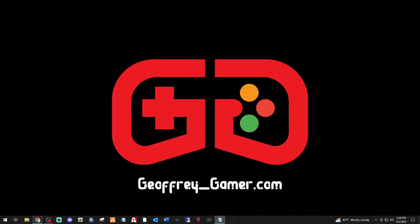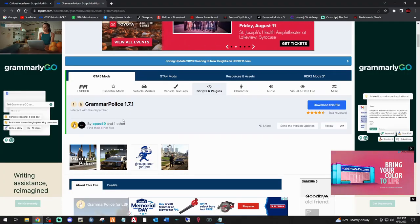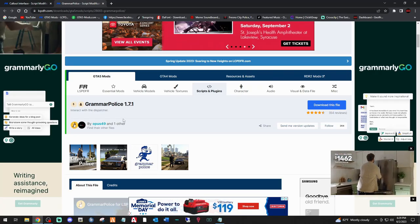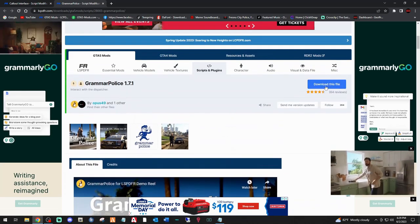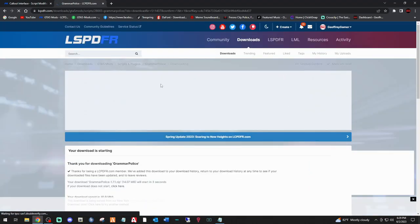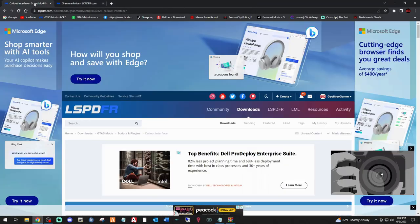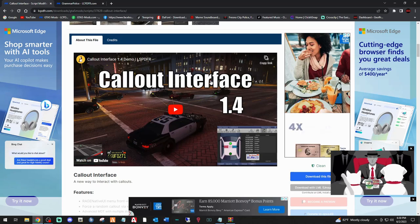The first thing you want to do is click the link down below that says Grammar Police. It will bring you right here. I just did a video for Grammar Police 1.7, but this is the 1.7.1 — it installs the same way but there is one extra file included. Go ahead and click 'Download this file,' agree and download. You want the main files for 1.7.1, not the old version. That download will do its thing and WinRAR will pop up. Minimize that WinRAR, then click the link for Call Out Interface.